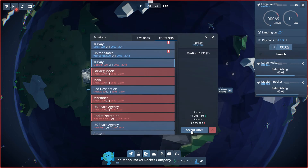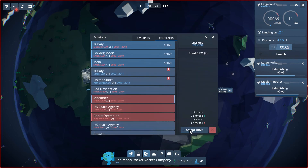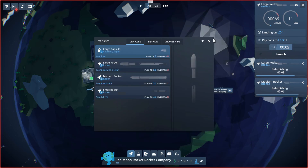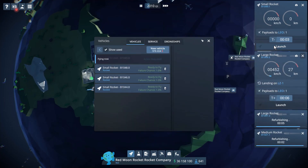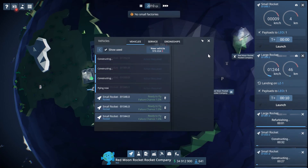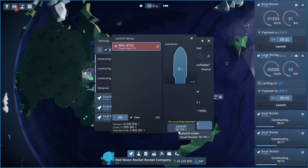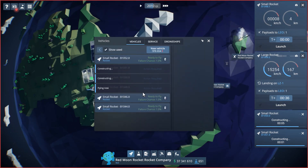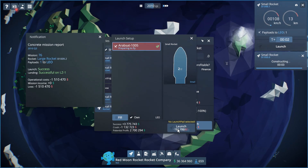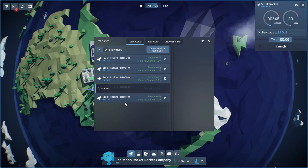We can launch these — two of them, we can absolutely take that on. There are also small ones we can take right now. We just need cash so we're going to take pretty much anything offered to us and accept those all. Our small rockets should be able to launch, we'll hit launch, and that will fly. We'll watch it once it clears out, speed the game up a touch. Our large rocket is on pace to land, which is exactly what we want. We'll keep launching these small rockets while we can.